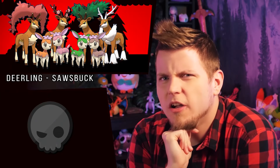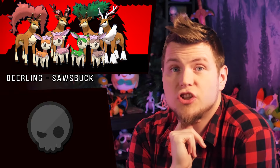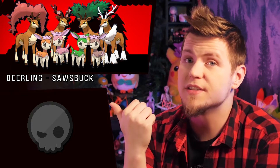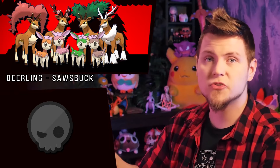How do you change the color of something that comes in four colors already? Well, you just change one element of it. Deerling's yellow flower is just a pink flower now, and Sawsbuck goes from a brown deer to a red deer, which are more common in Japan.